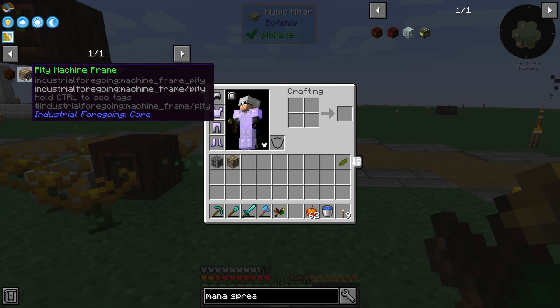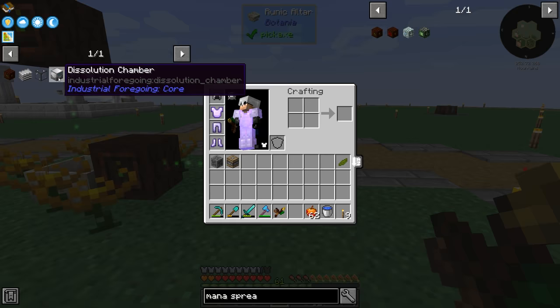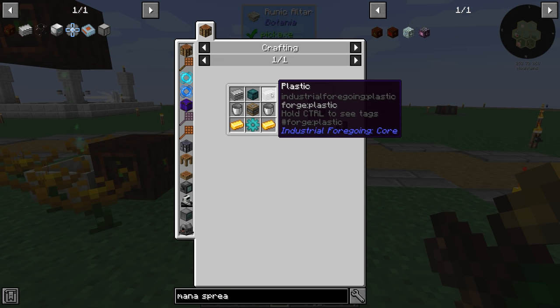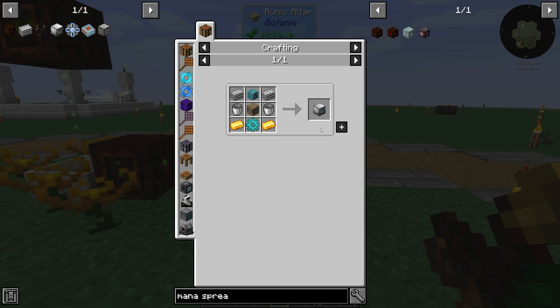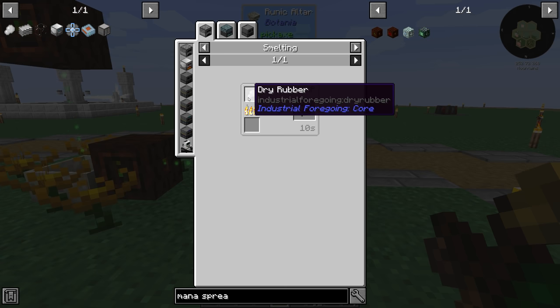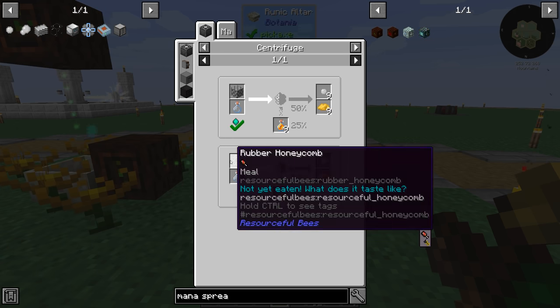Plastic is the next thing we need to look at in order to make any progress here. So the plastic: dry rubber, tiny rubber... you know what, let's just take a look at rubber bees. In order to make rubber bees — I'm guessing I didn't do this breed before — a slimy bee plus a steel bee equals a rubber bee. So we need slimy and steel.